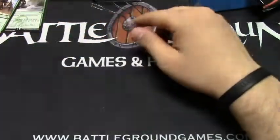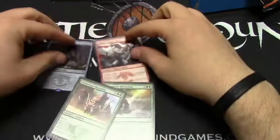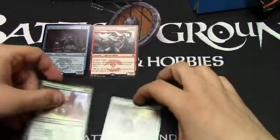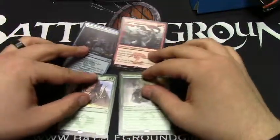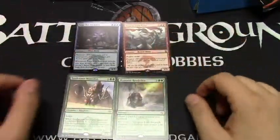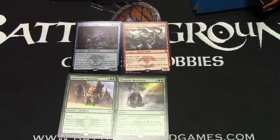Overall, mediocre between the deck and the packs. I like the two deck rares, and the pack rares — Shamanic Revelation and Sandsteppe Mastodon — it's all pretty cool stuff. Nothing extravagant, but fairly cool stuff. Until next time, which will be the battle between these two decks. I'll catch you later, thanks a lot.